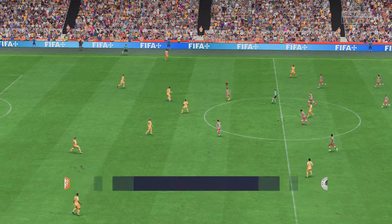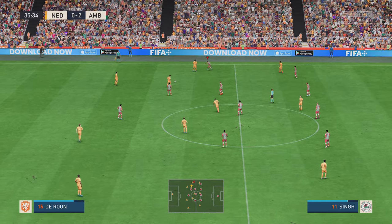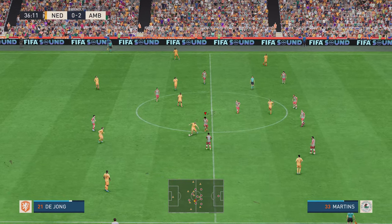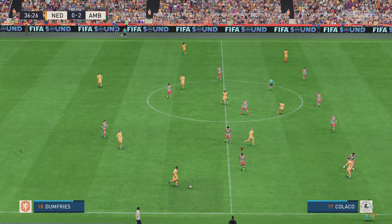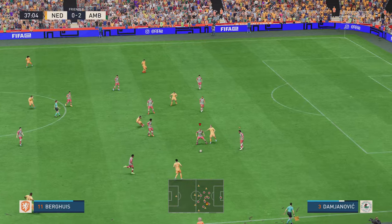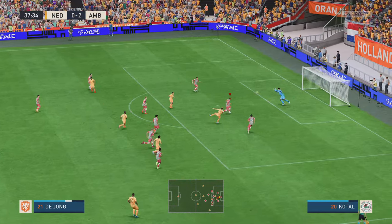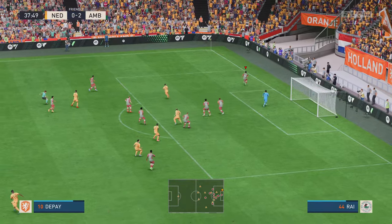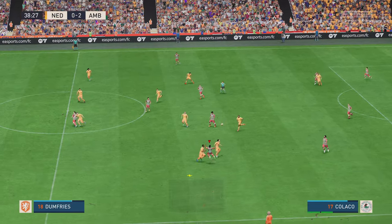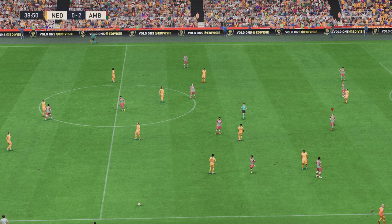Well here it is again — it's a well delivered ball into the box and then what a great finish, good connection with the ball leaving the keeper with little chance. It's a great goal. So the ball rolling again, 2-0 the score. Wijnaldum, Dumfries, on to De Jong — it has to be — oh, that's top-notch goalkeeping you've got to say. Clear foul play and as a result a free kick forthcoming.